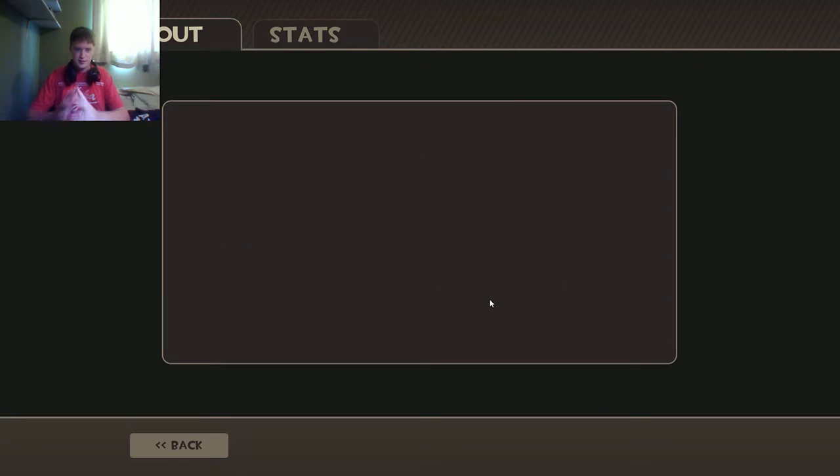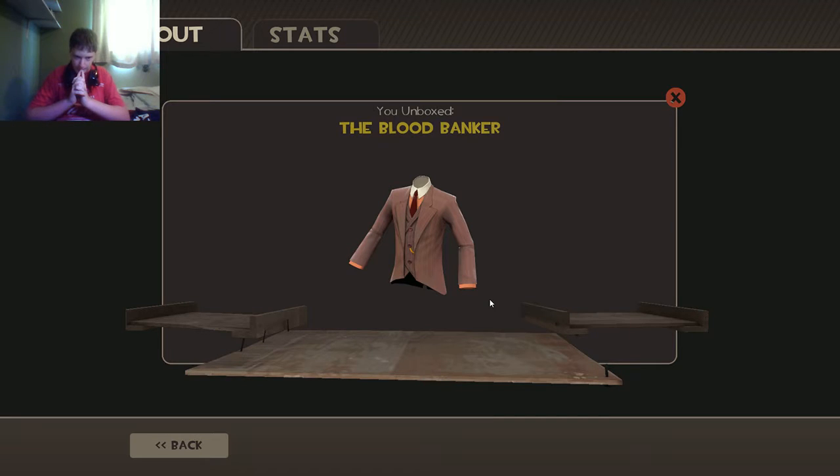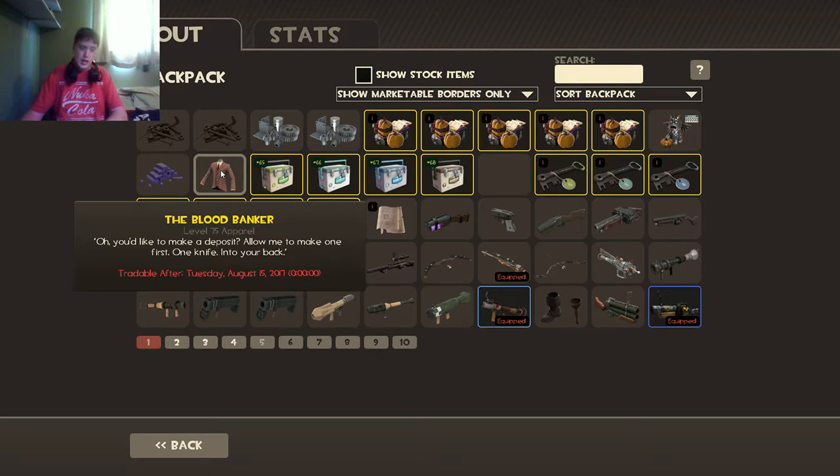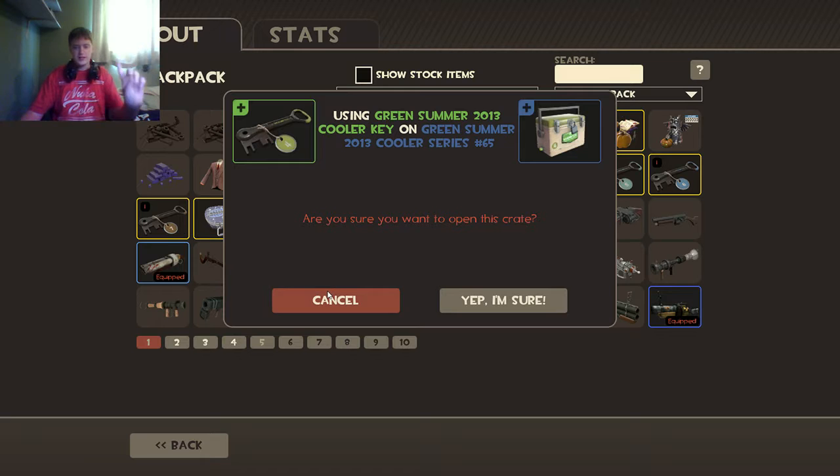Let's see what's in the red one. Oh, it's a Blood Banker. Neat, I'll take it. It's no special qualities to it, but I'll take it. And the description: 'You'd like to make money, or you'd like to make a deposit. Allow me to make one first. A knife in your back.' It's kind of funny. Anyway, moving on to the green one.